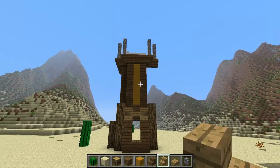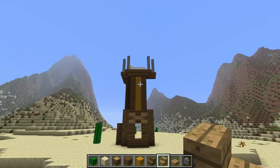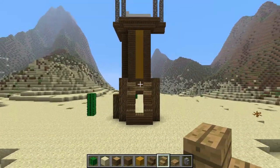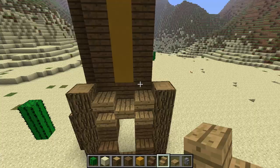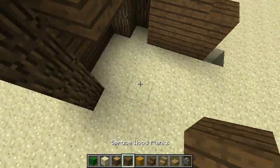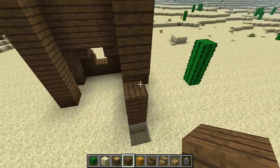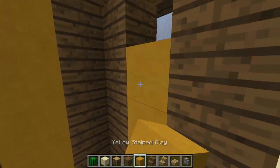Hello guys and welcome to this very special let's build episode. In this episode we are building a little clock tower for the B team. You can see I got a little start going — I tried out some things to get a little inspiration going, so we're just gonna continue on where I left off and start by finishing off these edges around here and making this all nice and pretty.